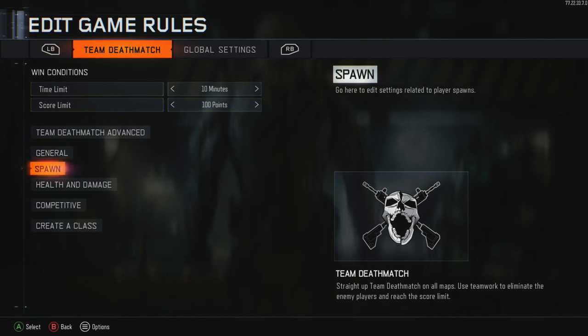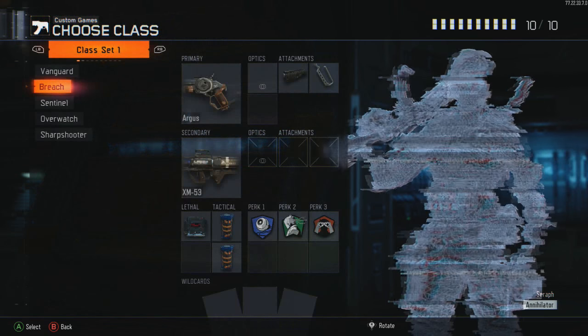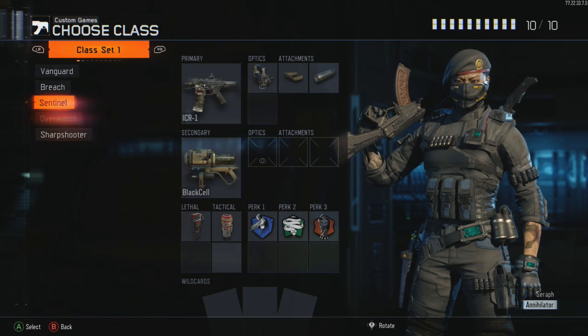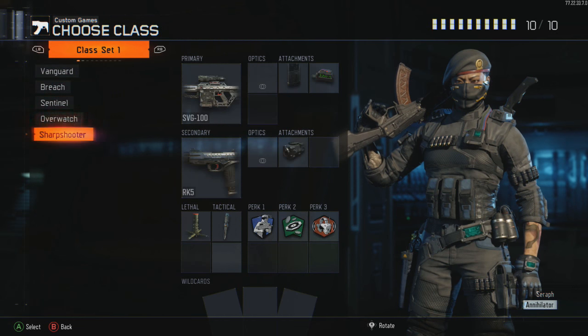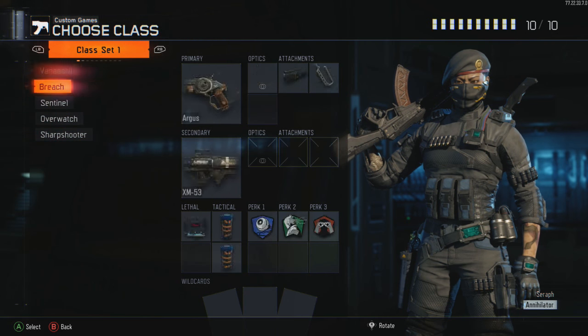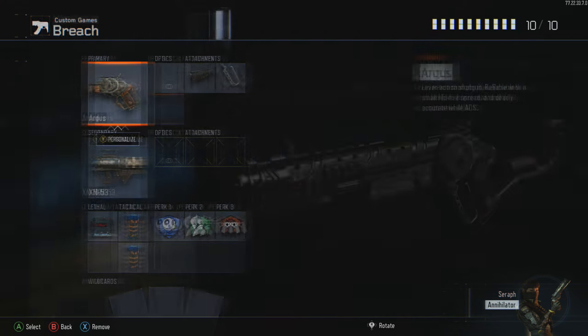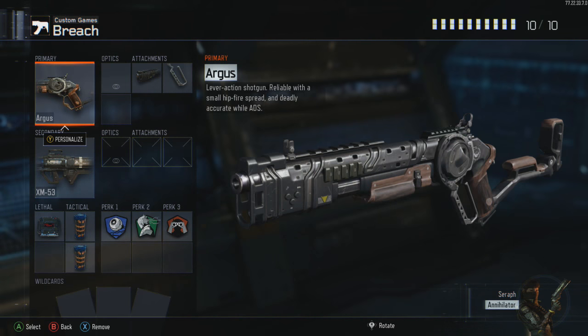Select edit game rules, create a class, edit preset classes, and then you want to select whatever class you want the walkie-talkie on. So for instance, if you've already done a glitch in your primary slot, you want to select the second slot down or third or whatever slot you want it to be on your public match classes. Once you've selected the class, you want to make sure you're hovering over the primary weapon.